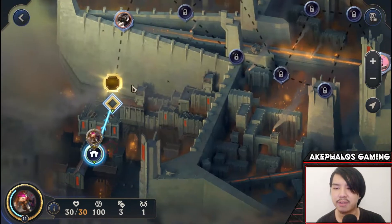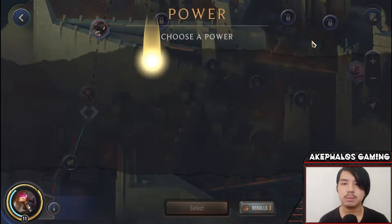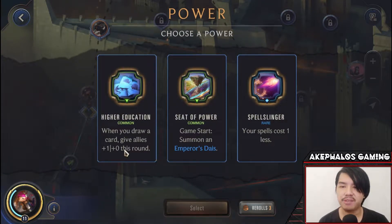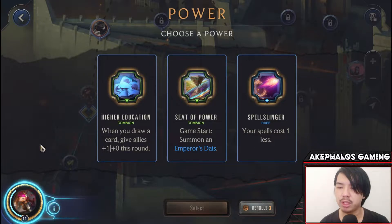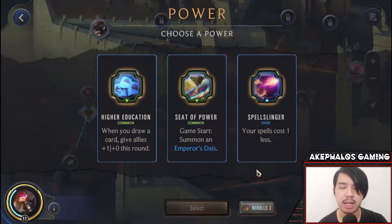Alright, we are all loaded in. Swain is at the end, rightfully so — I believe this is the Immortal Bastion building, so it makes sense that Swain is up top. Let's head to the first node and pick up a power. We get options like 'when you draw a card, give allies plus 1, plus 0 this round' and 'game start, summon an Empress.' I'm going to re-roll this one because what I really want is a power that draws 1 and reduces the cost of that drawn card — I can't remember what the power is called, but hopefully we get it.